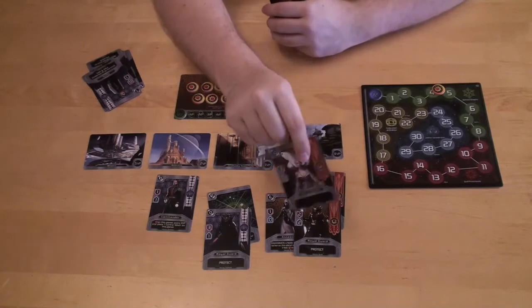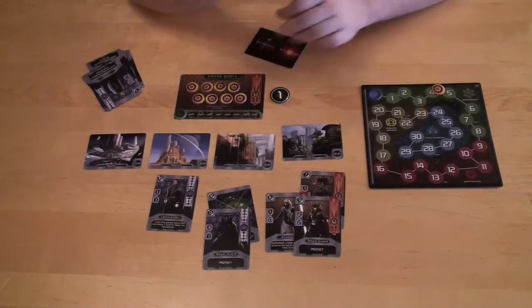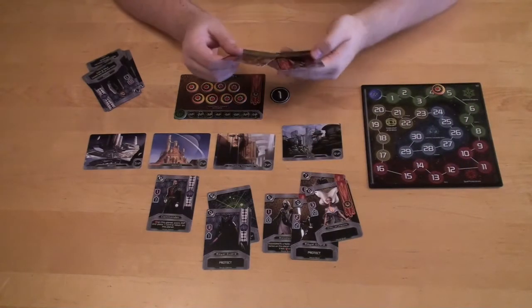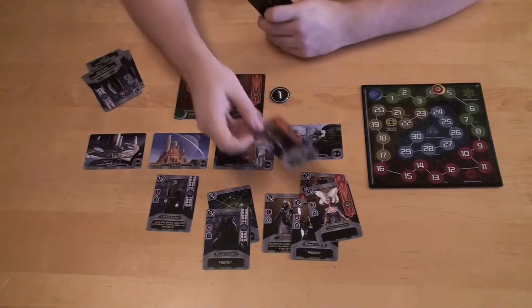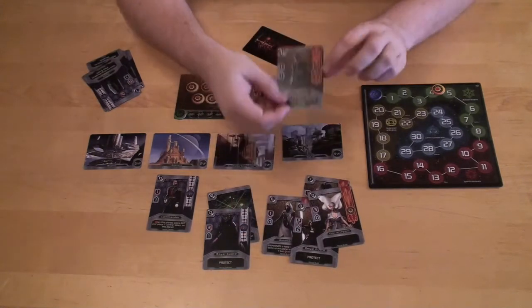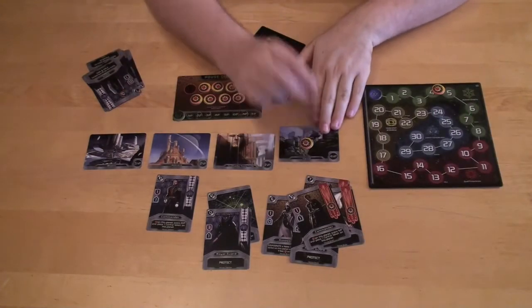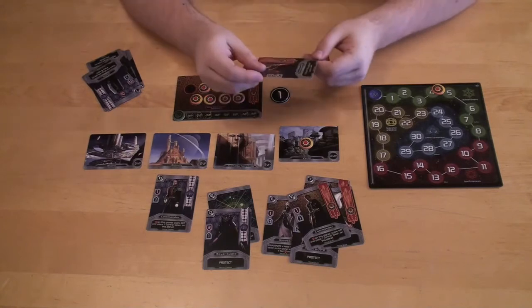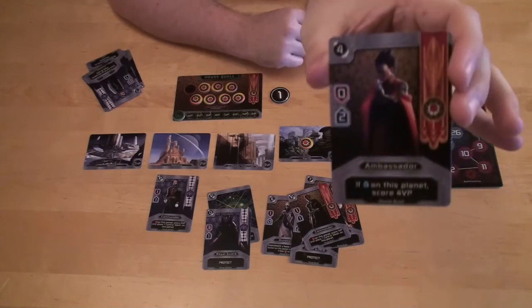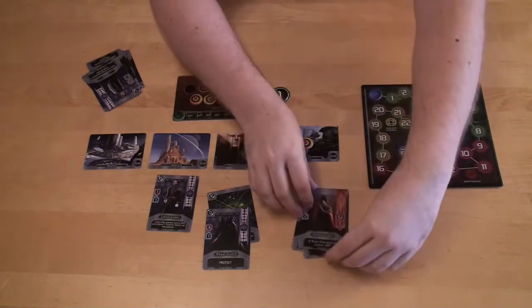Then there's the Elder — in the advanced game elders have special abilities, but in the basic game they're simply very powerful in either strength or favor. The Commander scores you victory points if you have the most strength on a planet, and you place one of your command tokens there. The Ambassador scores points if you have the most favor — in this example, four victory points.